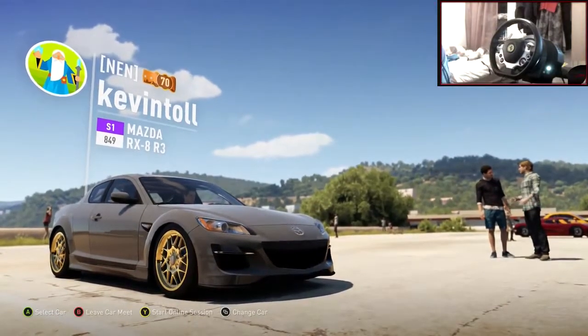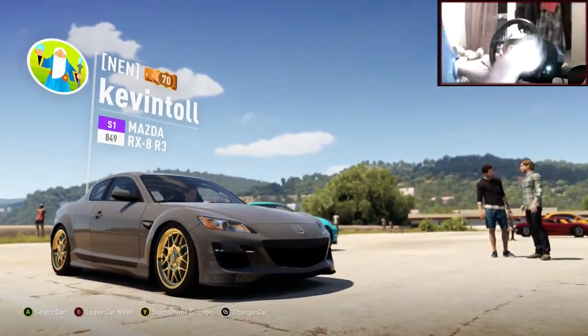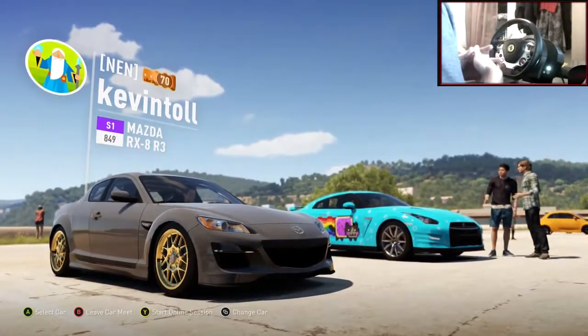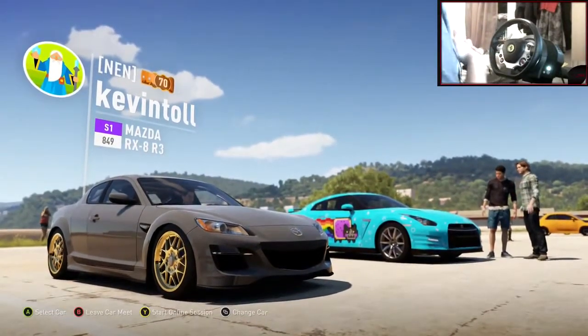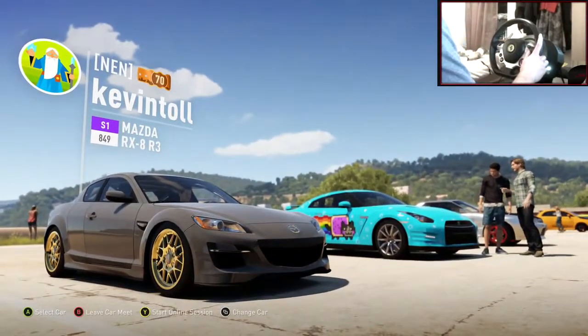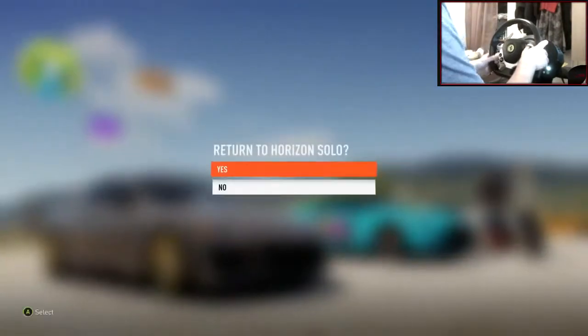On to the next car — the comment is from Righty95: a Dodge Dart, stock look and stock color, something different, get a muscle car in there. I do agree — it's just been JDM non-stop, so getting a nice muscle car in here will be very interesting.